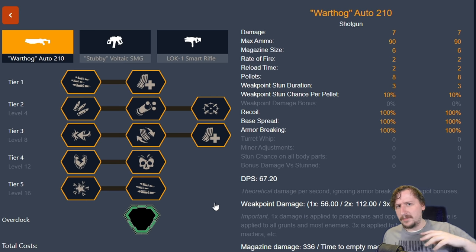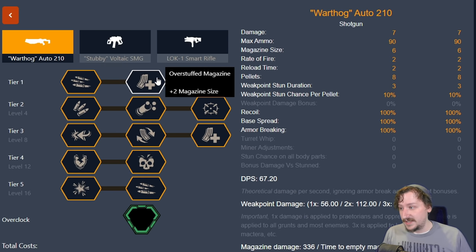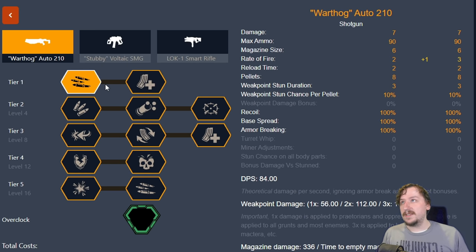The first one will be a general purpose build. In Tier 1, we have improved rate of fire or larger magazines. Usually I go with the extra rate of fire, mostly because I reload cancel the auto shotgun pretty often. The way you do this is once you hit your reload and you see the ammo actually go into the gun, you don't have to wait for the rest of the animation — just click your pickaxe, you'll swing, and then immediately let go, and your shotgun will be out with a faster reload. If you don't like doing that, the larger magazine is pretty good. Otherwise, I like the increased rate of fire; it makes the gun feel a little bit more snappy.